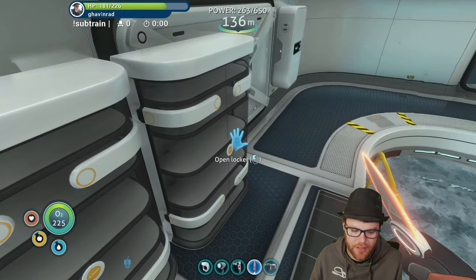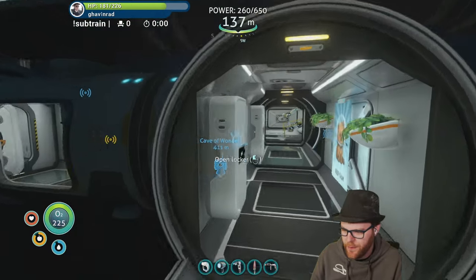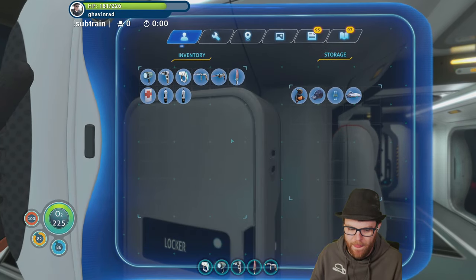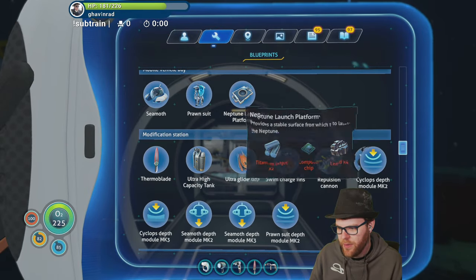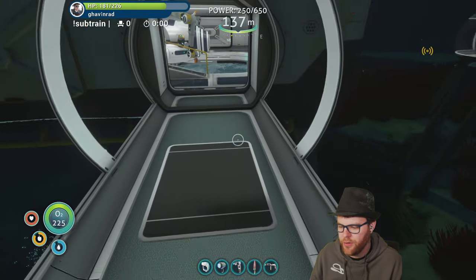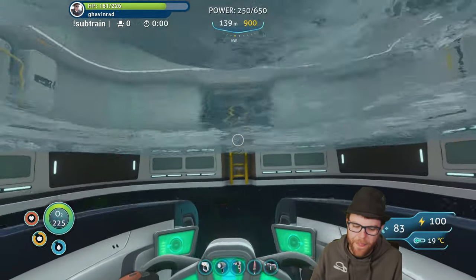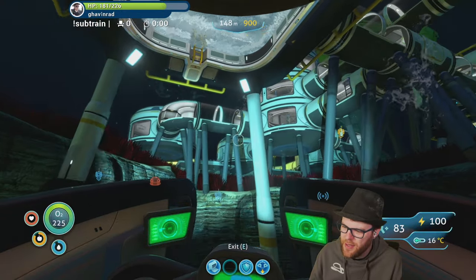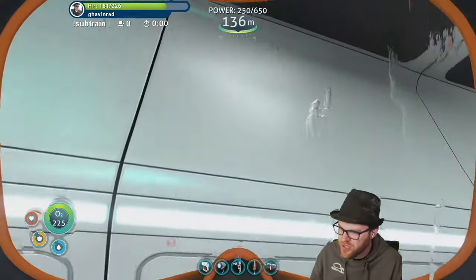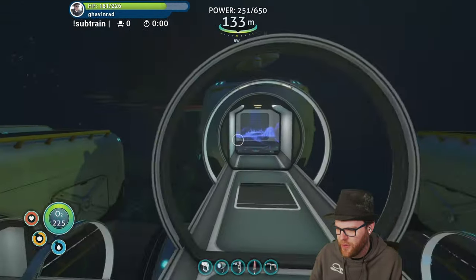Hi beautiful people! So we're gonna grab a ton of materials — the idea is we want to build the Neptune launch platform. I have everything except the titanium, so we're going to be doing a lot of titanium today. Maybe we should also use the scanner room to find wreckage, because that's going to be the fastest way to get titanium — find all the wreckages.